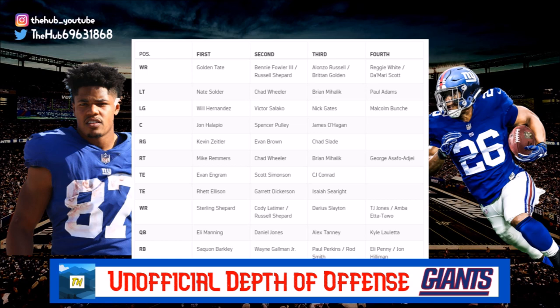At tight end there are two rows: Evan Ingram, Scott Simonson, CJ Conrad, then Rhett Ellison, Garrett Dickerson, and Isaiah Seawright. I think we're rolling in with three or four tight ends — obviously Evan Ingram and Rhett Ellison as one and two. CJ Conrad is a fan favorite in training camp, a kind of mini Evan Ingram with great blocking skills. If he makes the roster I could see him moving up to number two and being a great backup for Ingram whenever we release Rhett Ellison.